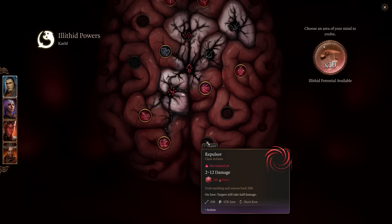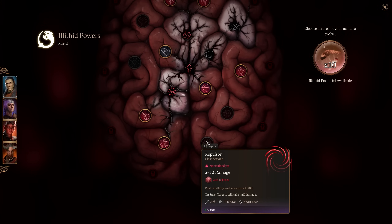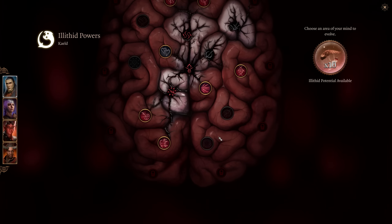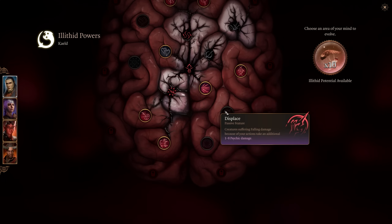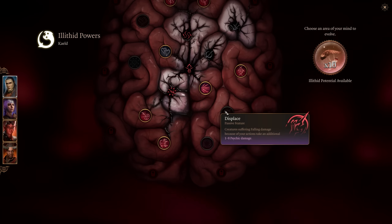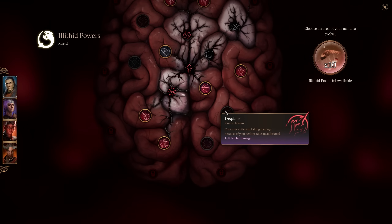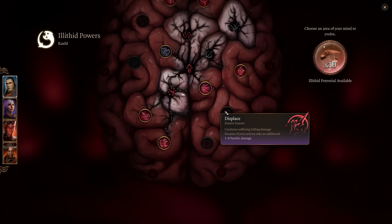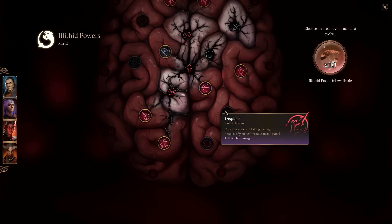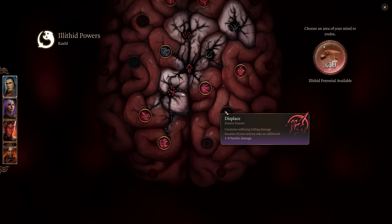Repulsor pushes anything and anyone back 20 feet; if they save against it, they take half damage. It's more about what it evolves into than what it does on its own — linked to Force Tunnel. Displace causes creatures suffering falling damage from your actions to take an additional 1 to 8 psychic damage. This is really good on a warlock with Eldritch Blast, since knocking enemies off ledges triggers that extra psychic damage. It works very well in conjunction with displacement abilities.